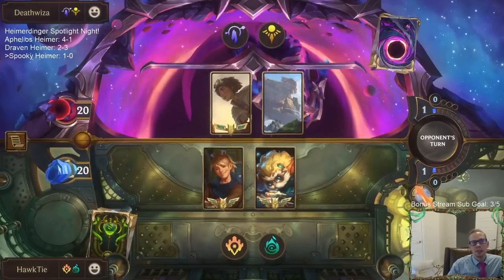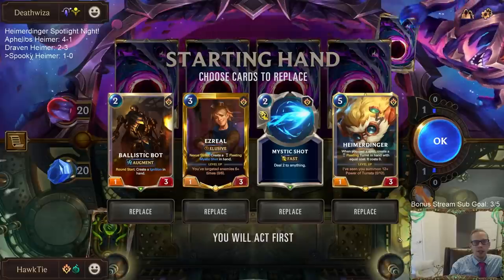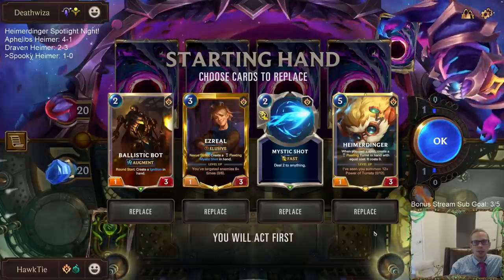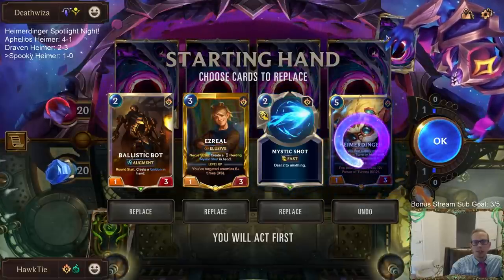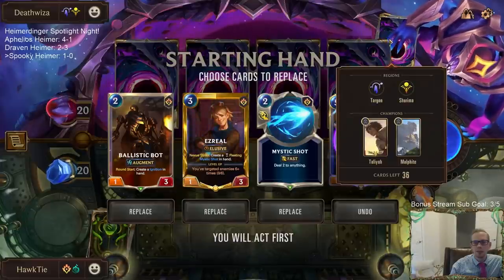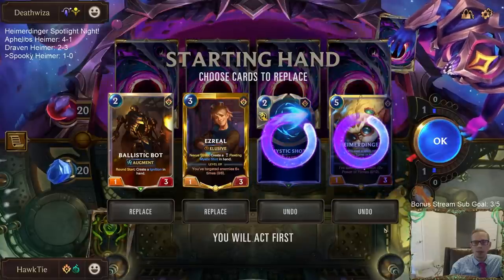Talia Malphite - okay. We don't have ways to deal with landmarks too much, not really. Mulliganing Heimerdinger - like what are we Mystic Shotting against Talia Malphite? I don't even know. Do we just send that back? I don't want to keep Heimerdinger.